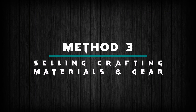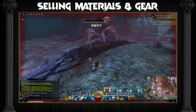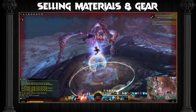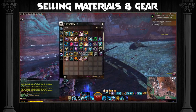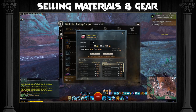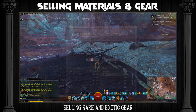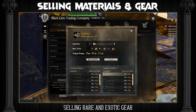Method 3: Selling Crafting Materials and Gear. You receive a lot of crafting materials and gear as you play the game — some drop from enemies while others are rewarded from completing events. Any looted gear that is of no use to you should be salvaged for materials. However, you should always check the price of items on the trading post before salvaging by right-clicking on the item and selecting 'sell at trading post.' Any rare gear that sells for more than 20 silver and exotic gear that sells for more than 40 silver should be sold directly on the trading post; the rest you can salvage.